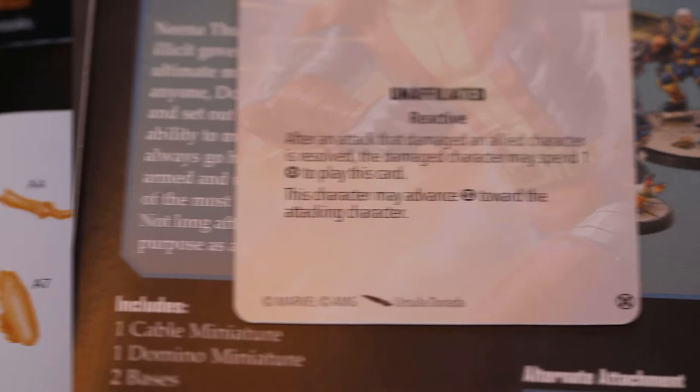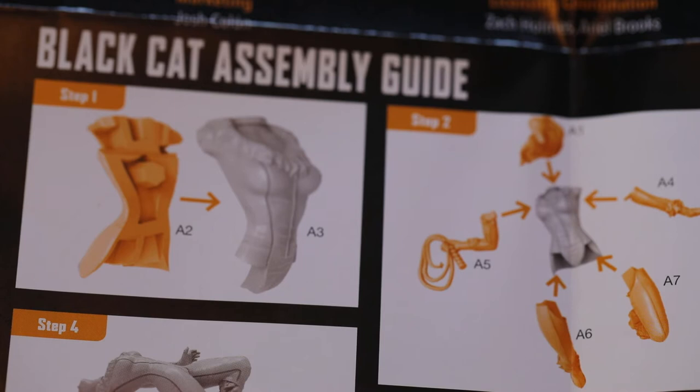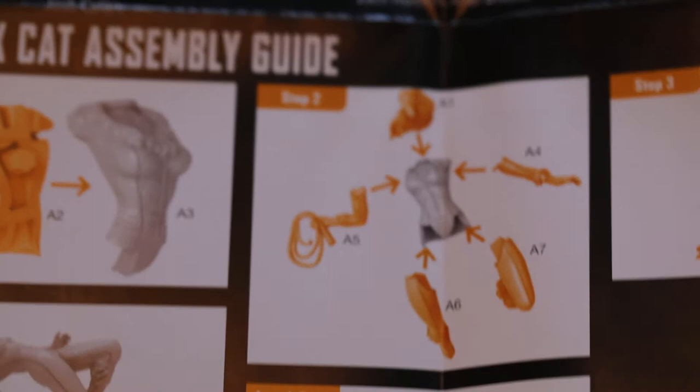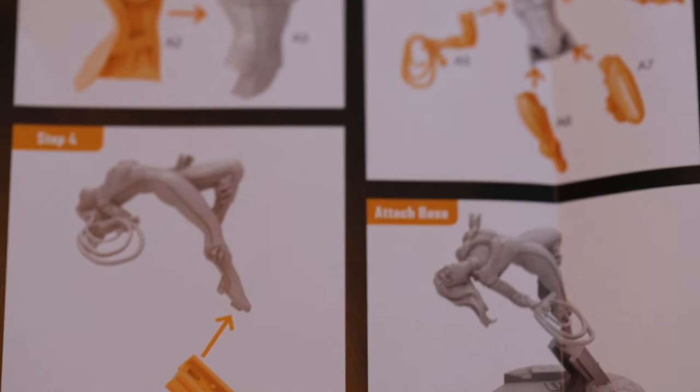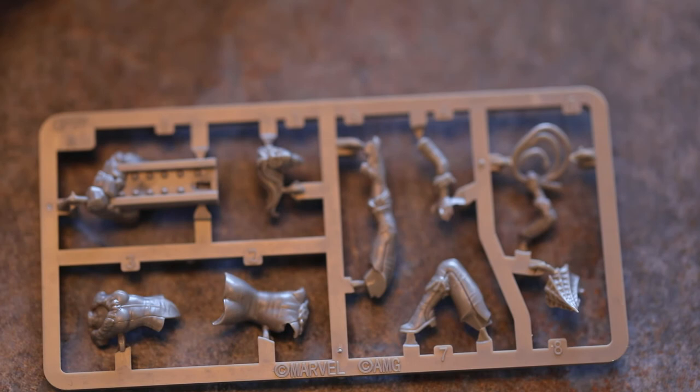We've got the Black Cat and Amazing Spider-Man pack. Up first is Black Cat, real name Felicia Hardy, 5 hit points, speed long, size 2, cost 3. Physical defence 3, energy defence 3, magic defence 3. Physical attack, Cat Claws, range 2, 4 dice, cost 0. After this attack is resolved, this character gains power equal to the damage dealt. On a wild, you also trigger pierce — change one of the defending character's crit, wild or block results to a blank. It's quite an ingenious pose — she's flipping backwards.